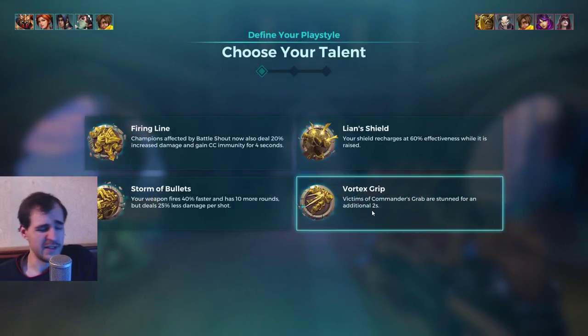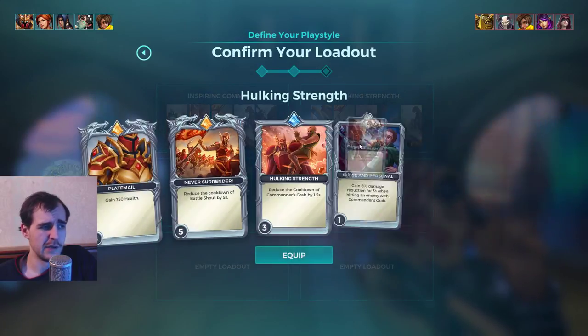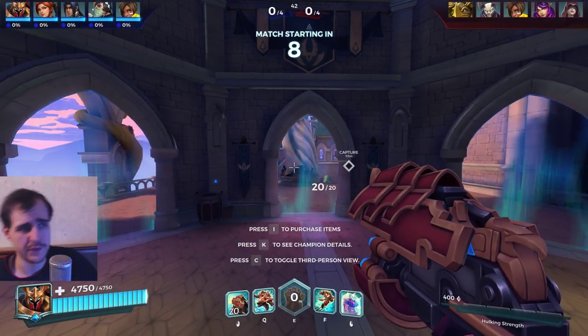I'm only gonna talk about his best options. He can stun for an additional two seconds - that's insane. Firelink line is pretty good for the CC immunity but it's not good enough reason to pick Khan. I'm just going with more HP and cooldown reduction and battle shot cooldown reduction. Command to grab, our main skill, is kind of good but we won't be able to use it.